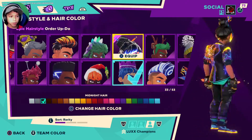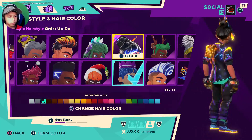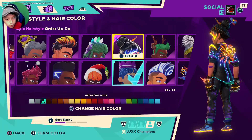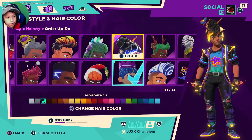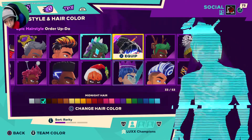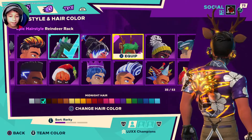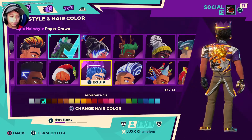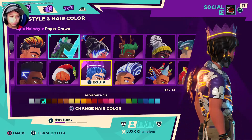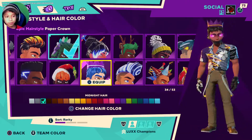Then you have the order up do hair — this is epic, so it might be a little hard to get. I like how the light comes down right here, and if you change your color it'll change the light too. Then we have the reindeer rack. Oh wait — I forgot the paper crown! Yes, this is one of my favorites. I like how the line goes right through the middle — I think they put an LED right there in the middle.